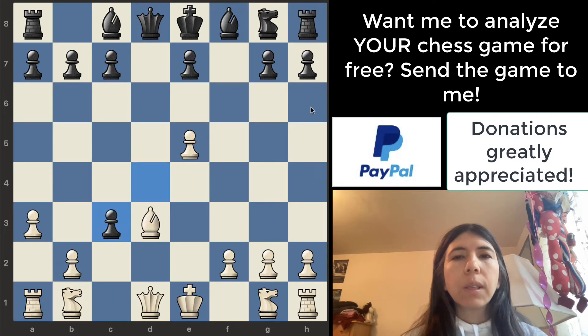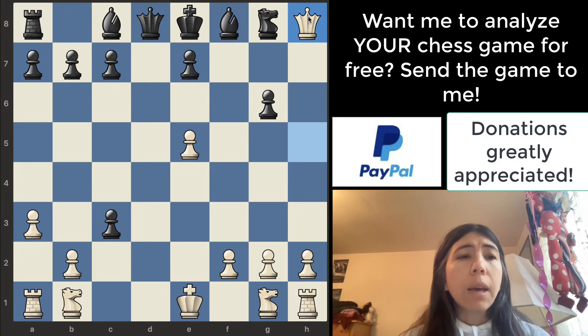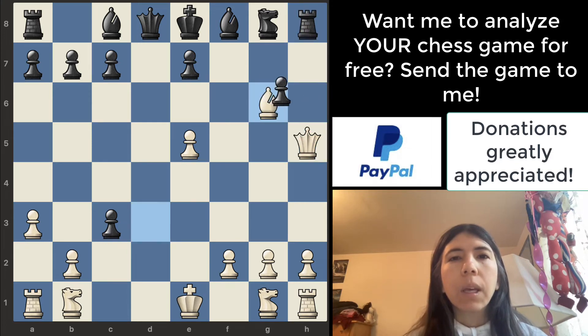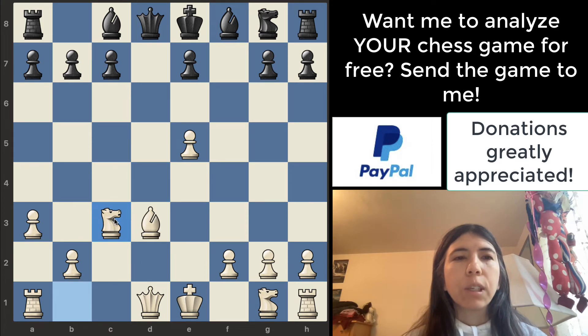One thing I noticed — as I told you before — this king's diagonal is open. So in this position, I would move my queen over to h5. And then the line is: if the pawn goes here, the bishop can go here. And then if the pawn takes, then the queen can take the rook. That's what I would do right now. But I think to just keep things simple, let's take the pawn with the knight.